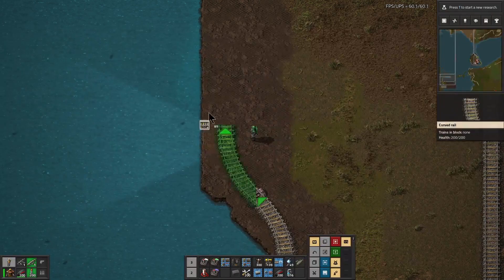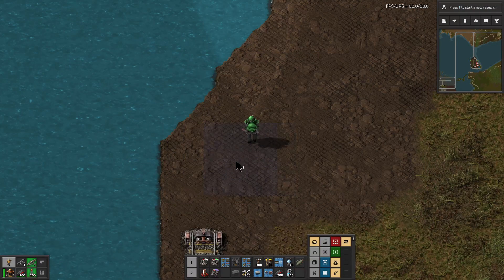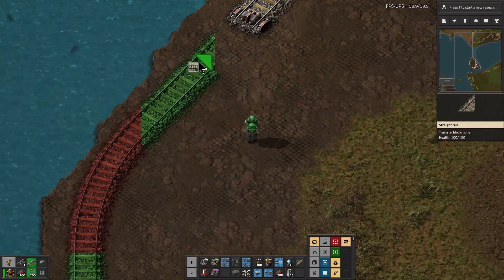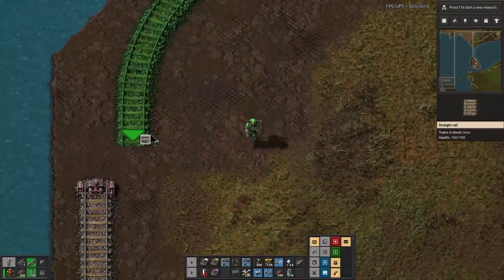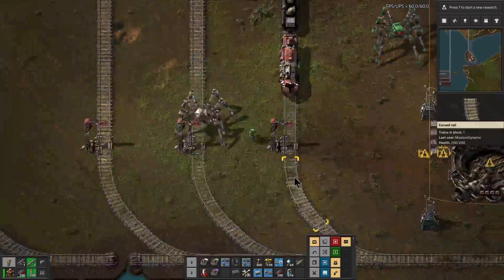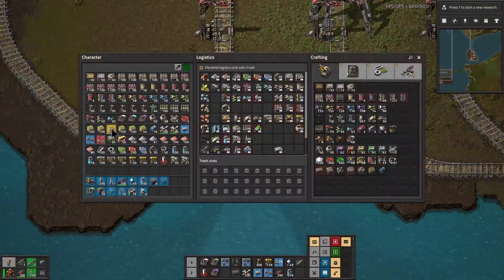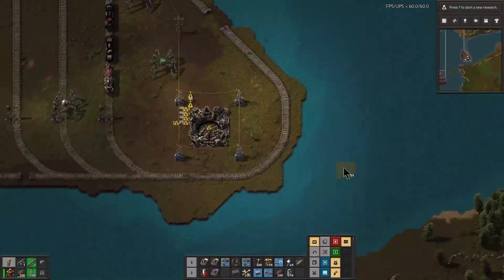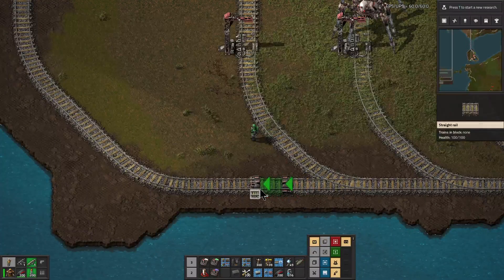I just need like a couple more blocks right here, something like that, just to make sure I can make that connection. Let me see if this makes the turn — it does. I need just a little bit more landfill right there to do that. Not quite, a little bit more — maybe that'll work. There we go, now it's connected. We know that we need three different rocket parts, then we need a satellite, and we need to output the science. I need a little bit more landfill right here.